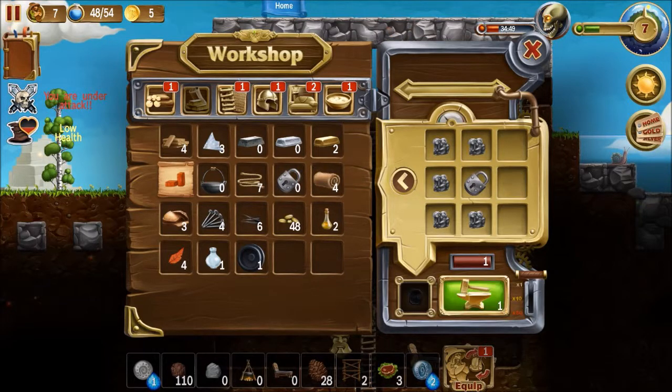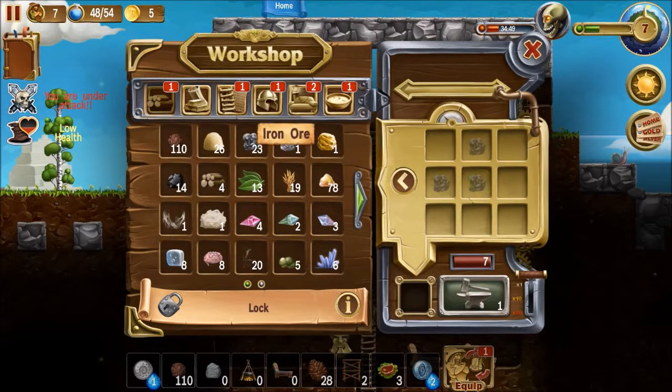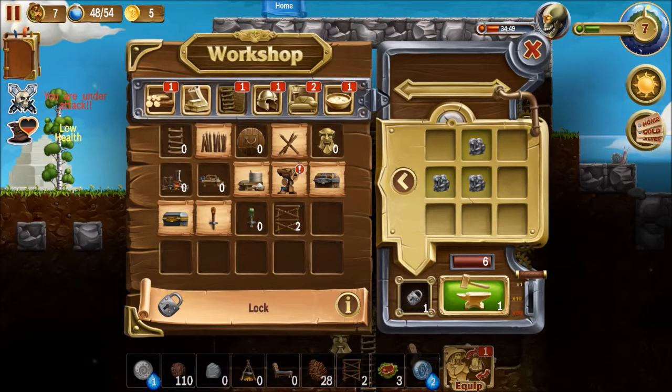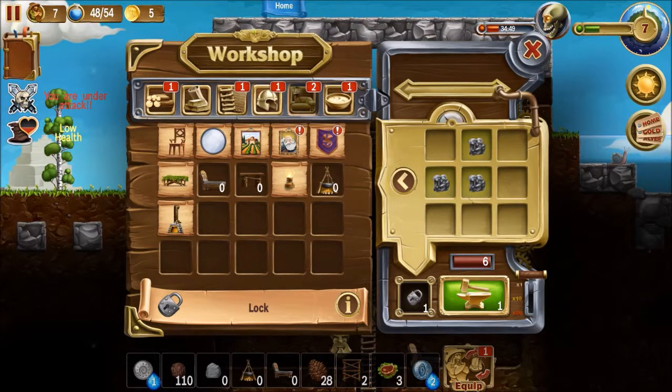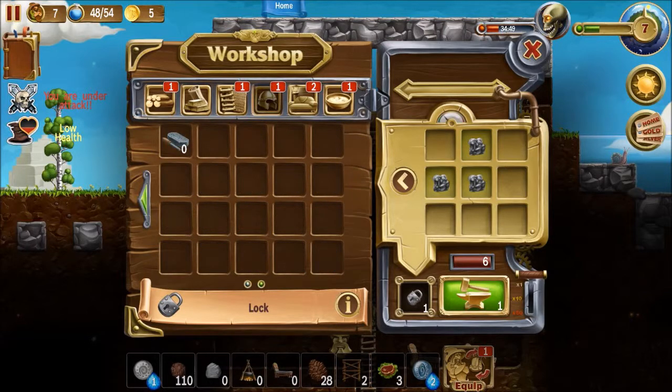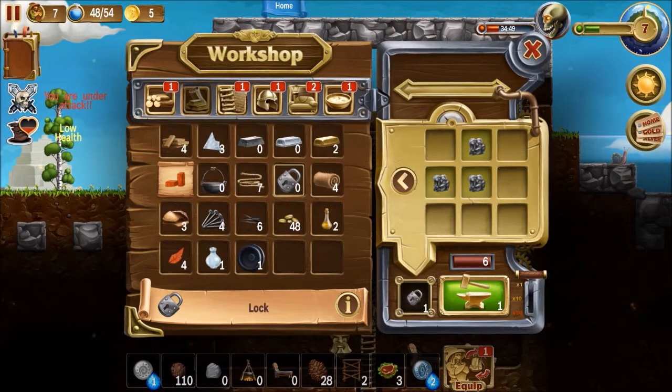Where's the lock? There we go. I need another lock — let's go like this. And there it is. The recipe should be around here. It goes like this, and the lock. Let's make two of those.